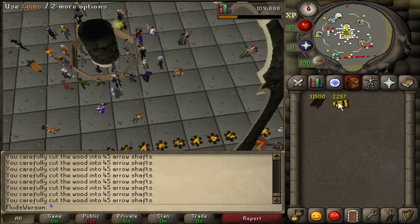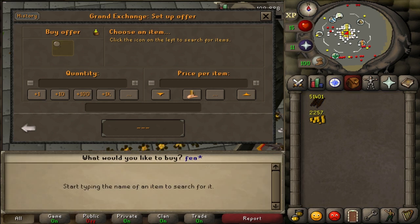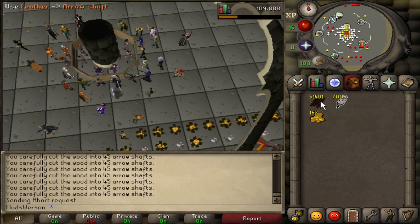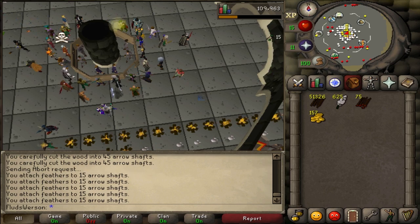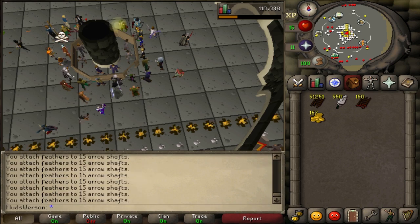None of the arrow shafts in the Grand Exchange have sold — not one. So what are we going to do with 50,000 plus arrow shafts? I have an idea: I'm going to add feathers to them to make headless arrows. A feather costs about three coins a piece. Headless arrows sell for six or seven a piece, so that's three extra gp profit per shaft. Over 50,000 shafts that's about 150k — if this works we'll hit a white cash stack!